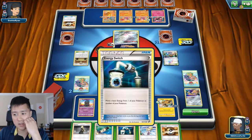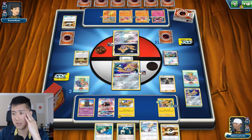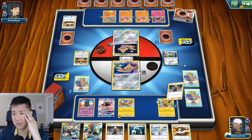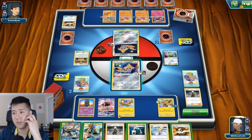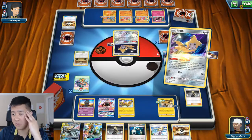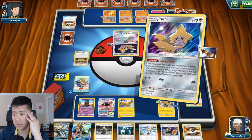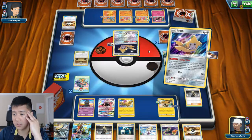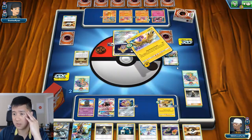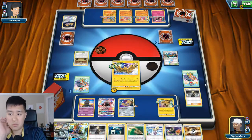Do I want a Cynthia? I don't need these, so we'll just Cynthia. Most likely going to be Marshadow next turn. Down to one prize - I feel like we're in pretty good shape. I feel like nothing is crazy out of range.